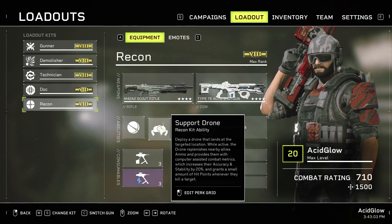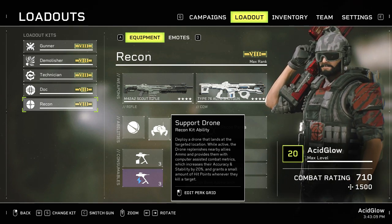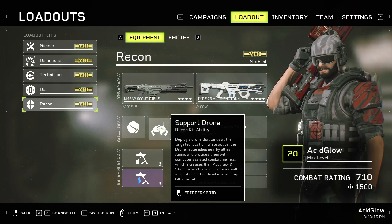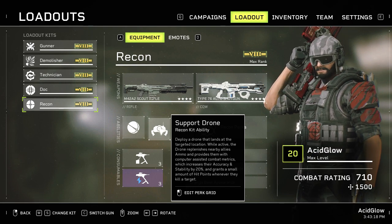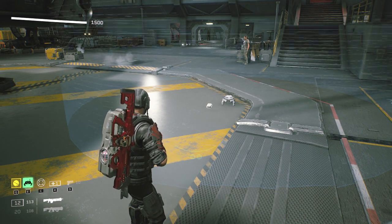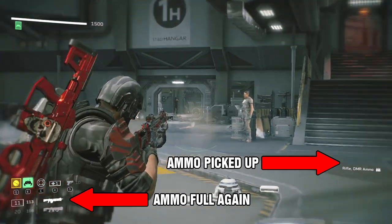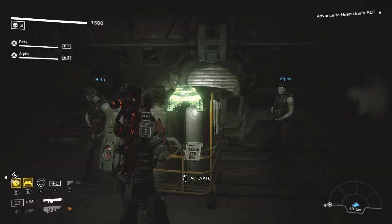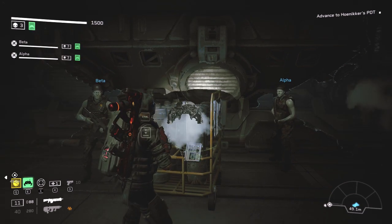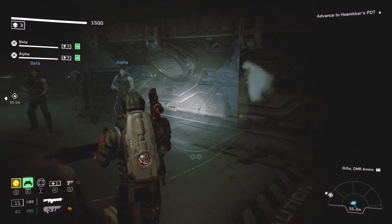On to the next ability: the support drone. You deploy a drone that lands at the targeted location. While active, the drone replenishes nearby allies' ammo and provides them with computer-assisted combat metrics, which increases their accuracy and stability by 20 percent, and grants a small amount of hit points whenever they kill a target from within that radius. The radius is pretty large; however, you do not have to stand in it for the drone to drop ammo magazines for you. Your ammo count is refilled when you walk over them. You have the option of placing the support drone on top of boxes or crates, but it doesn't really affect its performance, so just place it on the ground.